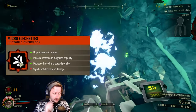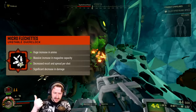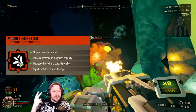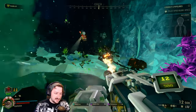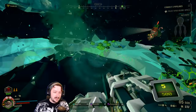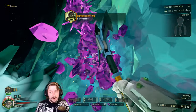This time we're going to be taking micro flechettes for the burst pistol. What micro flechettes does is that it gives you a huge increase in ammo, a much larger magazine size, much less recoil and spread per shot. However, it significantly gimps your damage — you lose 11 points of damage per bullet, which is a pretty substantial amount.